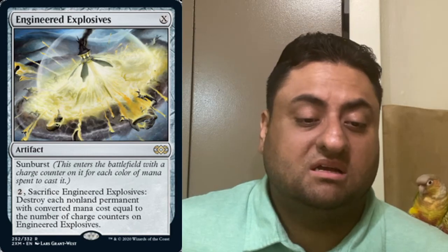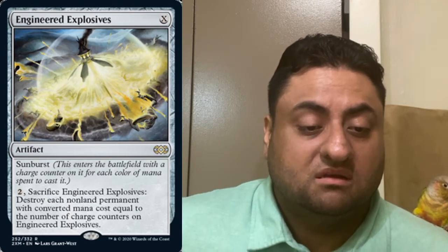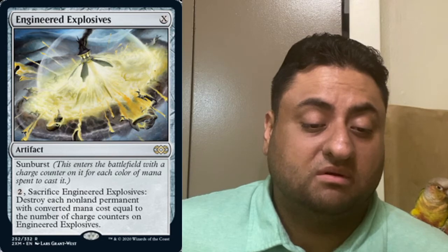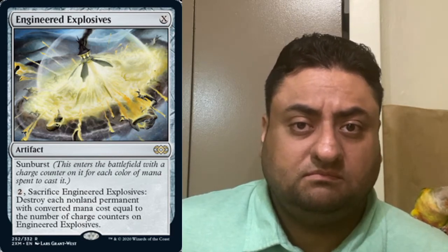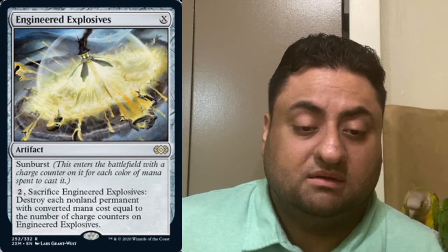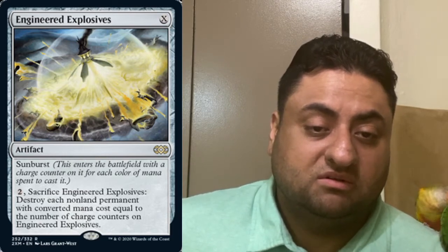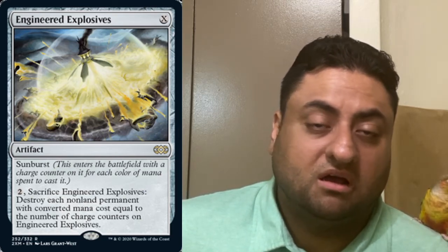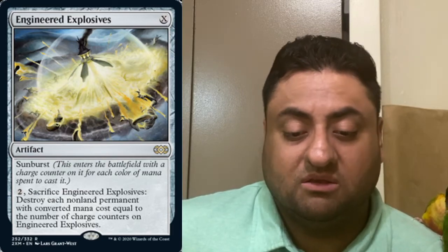Engineering Explosives is an artifact that comes in with X charge counters on it. If you pay two and sacrifice it, you destroy each non-land permanent with converted mana cost equal to the number of charge counters on it. This is very good in modern — you want to destroy things you otherwise couldn't. For example, when your opponent has a bunch of converted mana cost one creatures, you play this, sacrifice it, and get rid of their whole army.